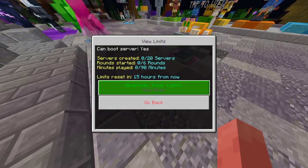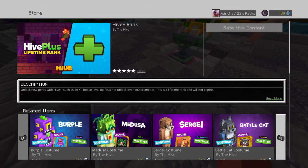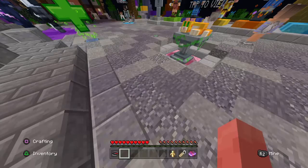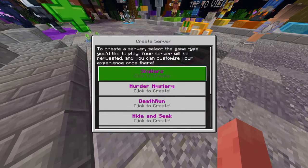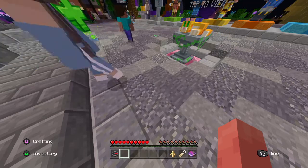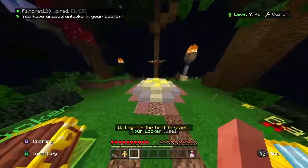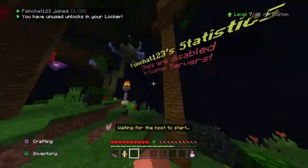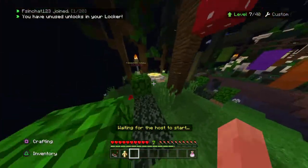I don't know why it says 'upgrade your limits' - I've already got Hive Plus. Anyway, you just create a server, go down to Death Run, and then you should be in Death Run. There'll be no players, your statistics are disabled, and you can't farm XP - your stats and levels won't count.